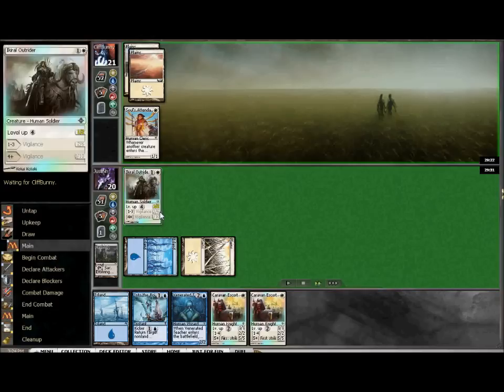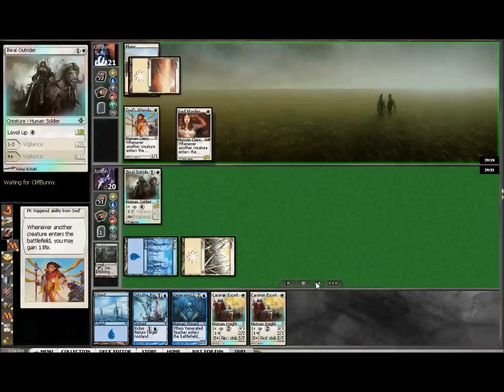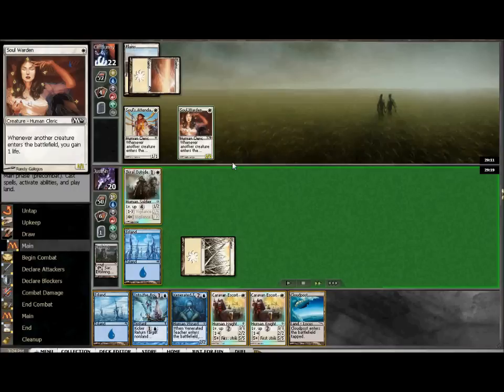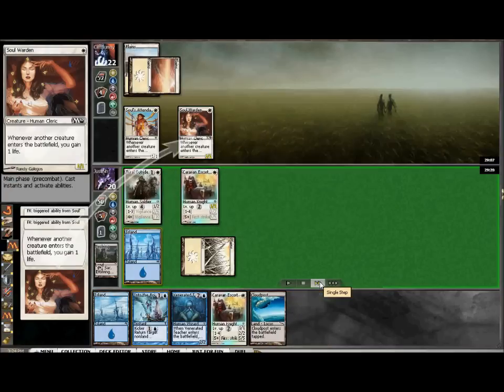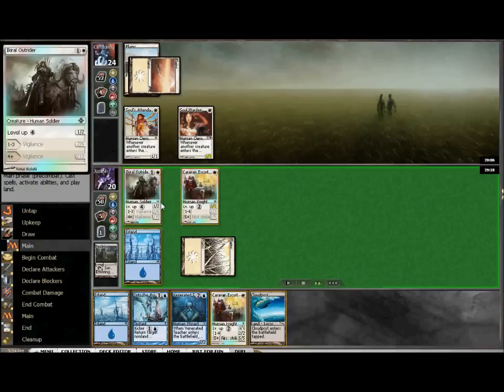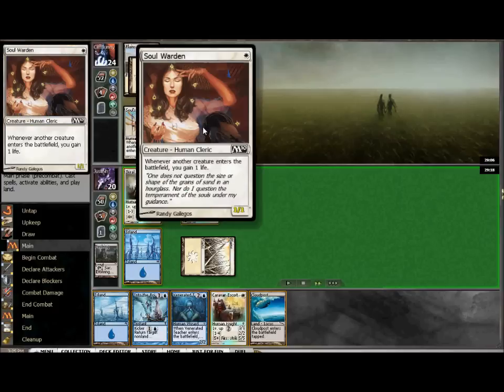I decided to tap out both mana and put out the Outrider. It's a nice little guy, but that level up cost of 4 makes it really not good even in a deck like this. Another Soul's Attendant comes down - it's those sisters. Absolute trouble. He's going to gain 2 life every time I cast a creature, which is not fun at all. Luckily my Outrider has 2 Toughness, so he has to chump block with both guys to kill it, which will give me the opportunity to kill one of these. Any opportunity against this kind of deck to kill a creature, you want to focus on these life-gain guys.